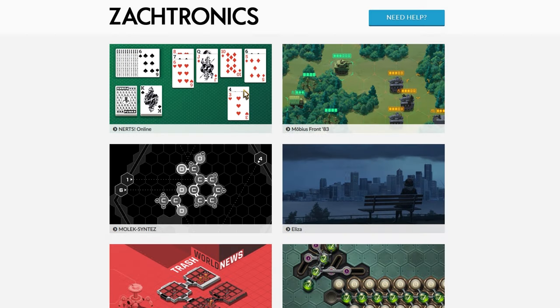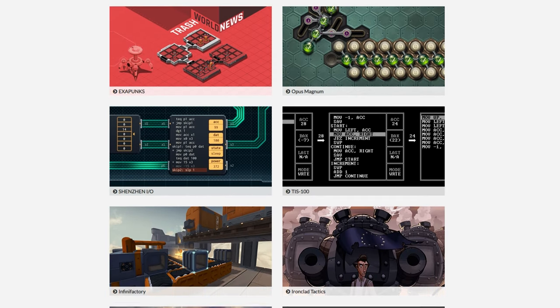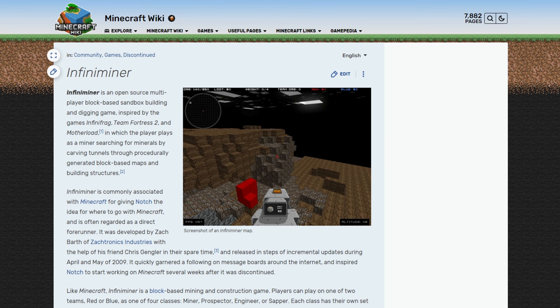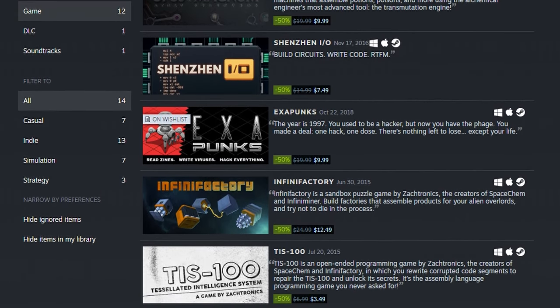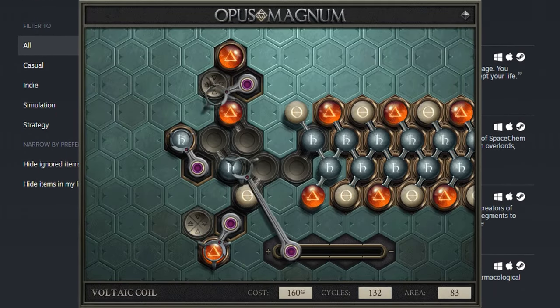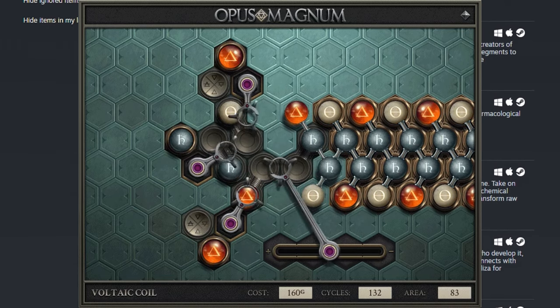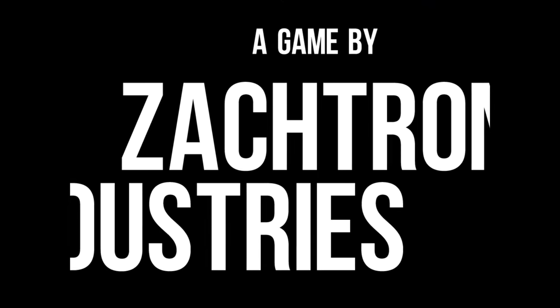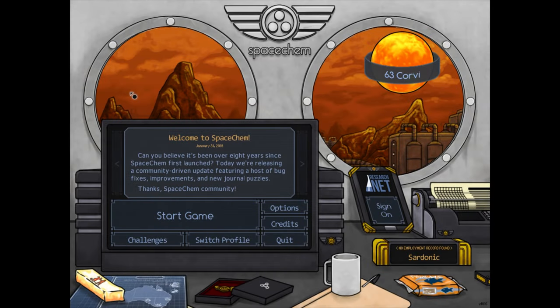No discussion of games involving programming logic would be complete without mentioning one or more of Zachtronics' works. Zachtronics, in addition to putting out a game that was low-key a major inspiration to Minecraft, are most well-known for their programming games. Of them, I have only played Opus Magnum and Spacechem. While I found Opus Magnum a beautiful, intricate experience, it was Spacechem that introduced me to the Zachtronics style of programming puzzles in the first place, and it is Spacechem that I believe best illustrates the low-code concepts I'll elaborate on.